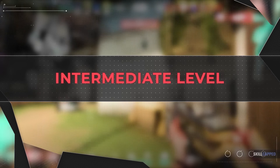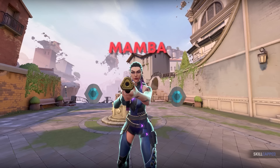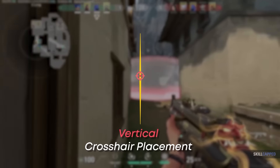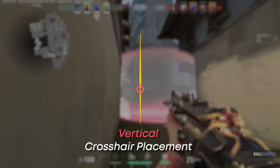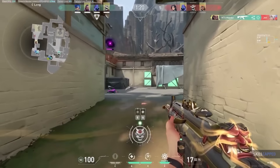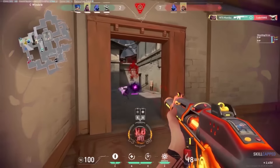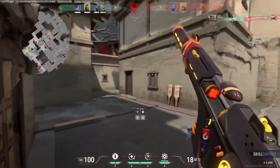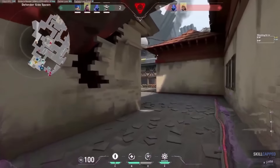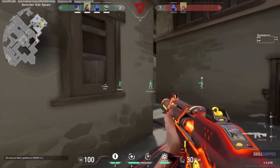For our intermediate level, we have Mamba, who's ranked Plat and is playing Reyna on Haven. Once we get to the intermediate level, the vertical crosshair placement gets much more consistent, but there is a common mistake in regard to how people place their crosshair on the horizontal plane. To explain this, let's hop into round 10 of this match. After a successful C-site execute, our hero's team finds themselves in an essentially already won round — all they have to do is hold the advantage in this 4v2 post plant. Our hero uses this opportunity to push themselves toward the defender's spawn.